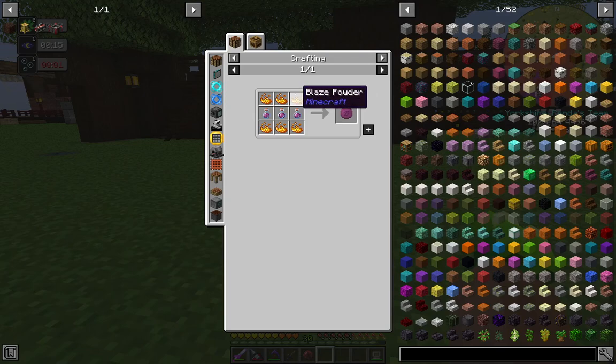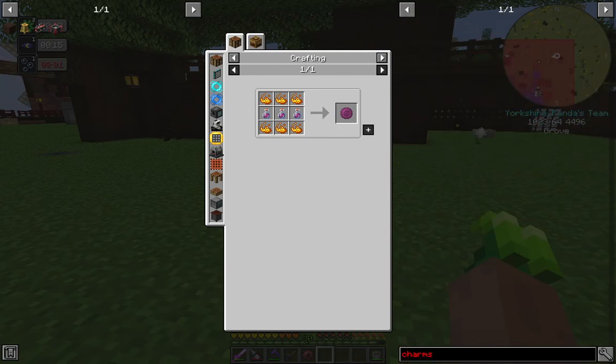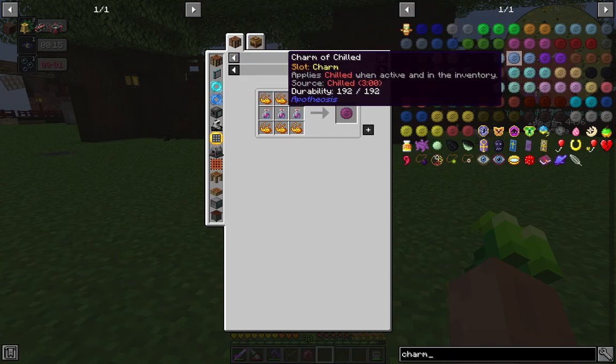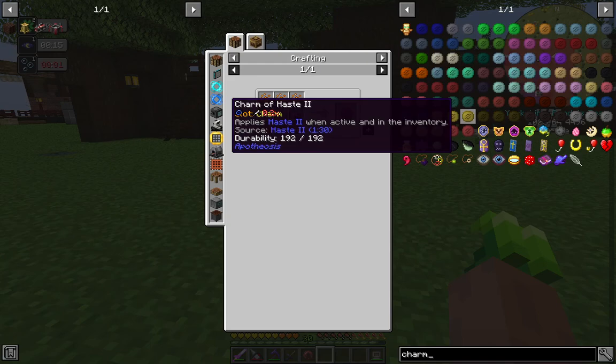These charms are brilliant — 192 durability. Basically I right-click and I've now got regeneration, but it'll slowly burn out the durability of the charm. Right-click again to turn it off. They use blaze powder to push regeneration — that goes for a lot of the charms. Just about any potion effect you can turn into a charm and have it as a portable potion that you can switch on and off.